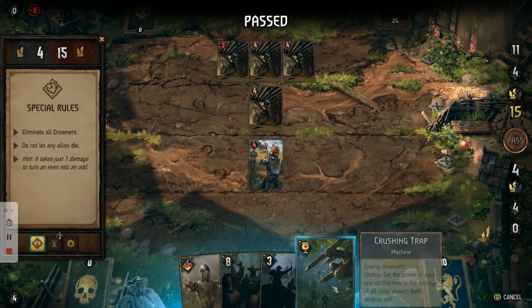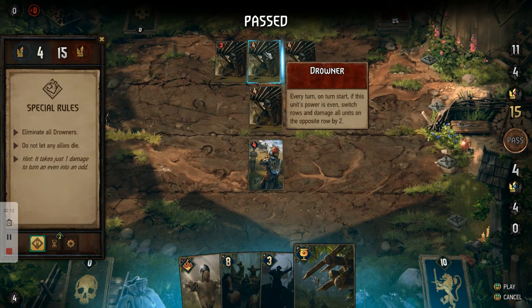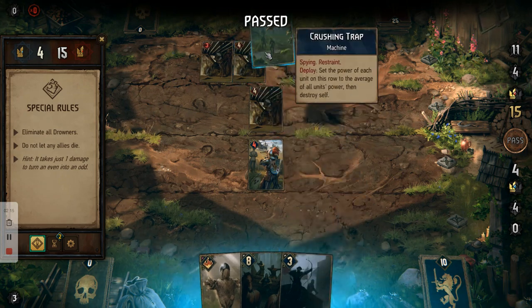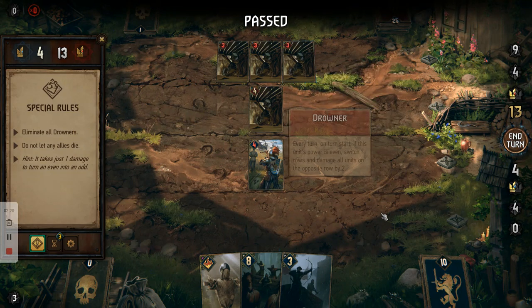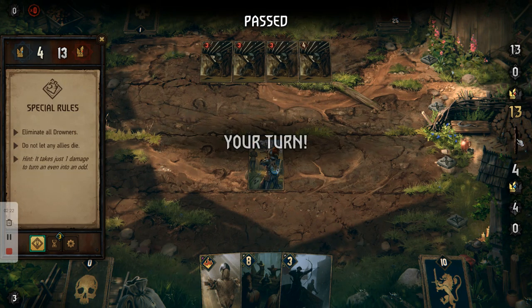Then you want to use the crushing trap to make all the ones on the back row now be a three. So they won't move again now. And then we want to end our turn.